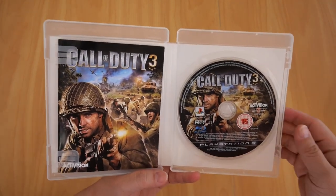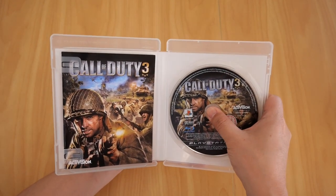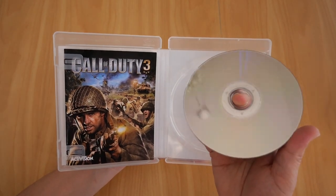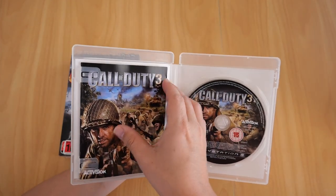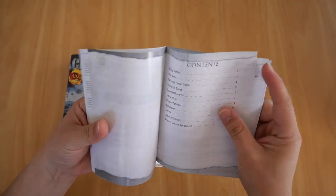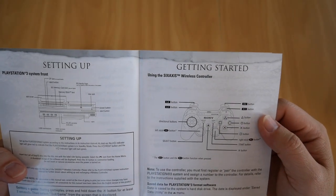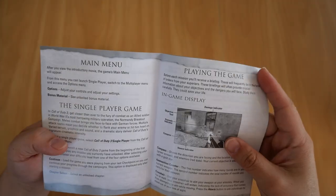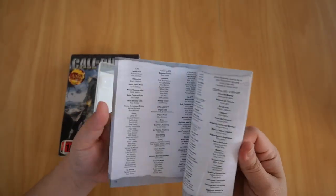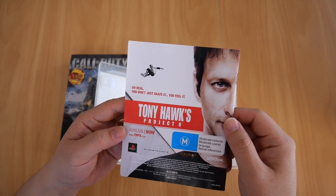One of the reasons I bought this game was that it only came out on consoles, and I felt I had a duty to play it after experiencing the first two Call of Duty games. It took me a while to finish because I had to get used to playing first-person games with a controller. Anyway, opening it up — there's the Blu-ray disc and the booklet. Inside it covers the PS3 six-axis wireless controller, buttons, main menu, playing the game, movement controls, and multiplayer.